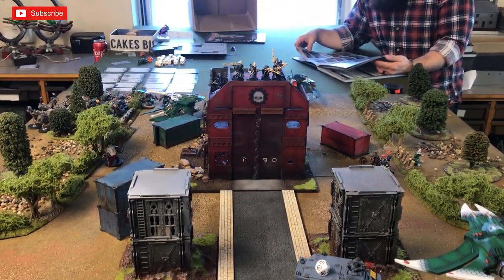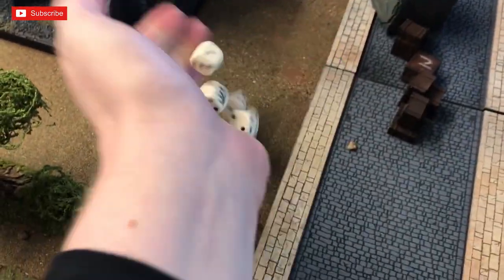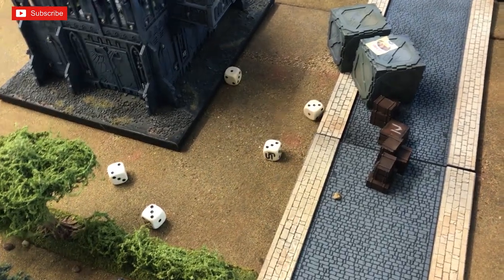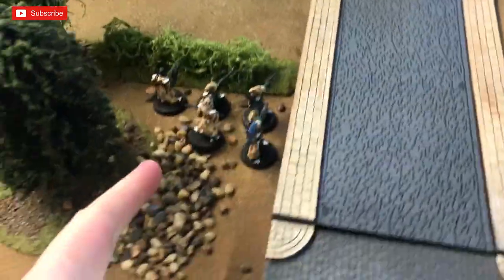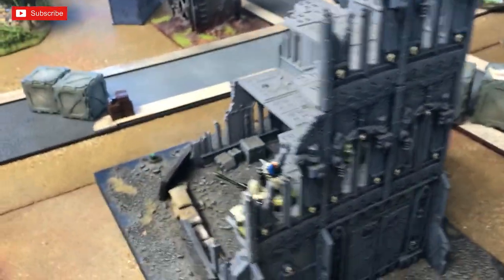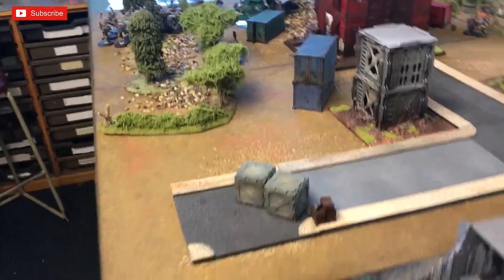The Nightwing opens up: shuriken cannon re-rolling ones gets five hits, needing fives to wound — one wound, saved on a six. Two Bright Lances needing fours — one hit, needing a three to wound — wounds. D6 damage at AP minus four: five damage drops the other rhino to three wounds. Rangers at the top of the terrain fire into the vehicle — four hits, needing fives to wound — none. A second ranger unit fires five shots at Logan Grimnar needing threes to hit — two hits. One armor save, needing a two-plus — Logan saves. Brilliant, useless.